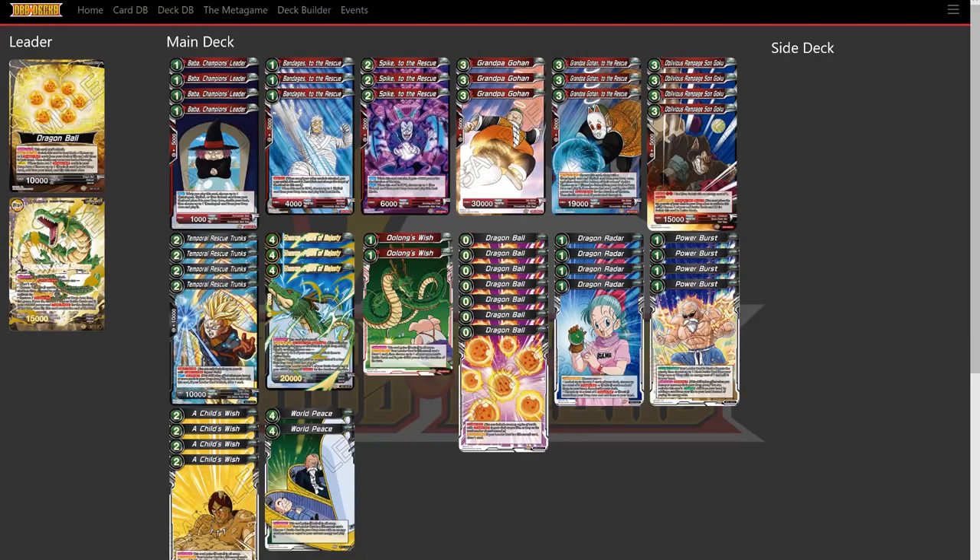In case our opponent tries to outplay us by not attacking our Spike to the Rescue or Bandages to the Rescue, we're playing Oblivious Rampage Son Goku. He's in Great Ape form, and his active main has once per turn with a burst of 3 — you mill the top 3 cards from your deck, choose one red battle card, and KO it. So we can force KO our cards to get the autos, then switch that card to active mode. This card has critical, so we can attack our opponent critically, use his auto to pop one, get a boss card out, and then use Grandpa Gohan to the Rescue's active main skill to get Grandpa Gohan with 5,000 attack power and double strike — so we have a 35k double strike beater.